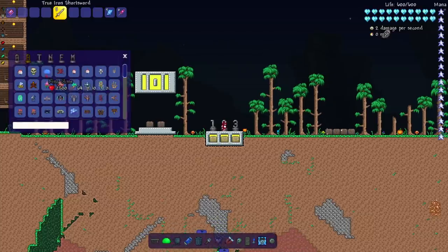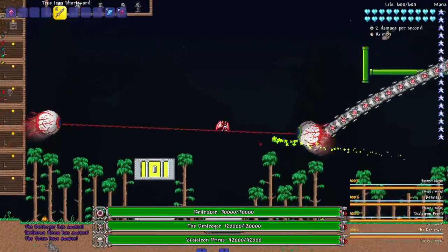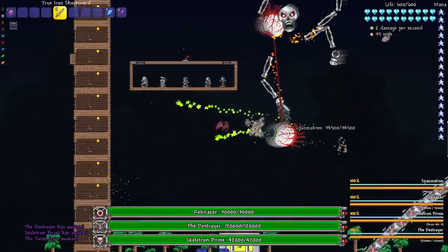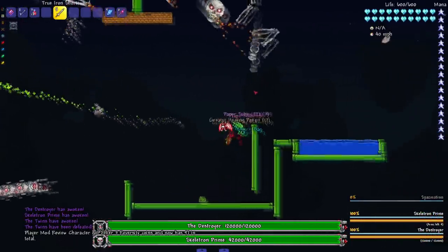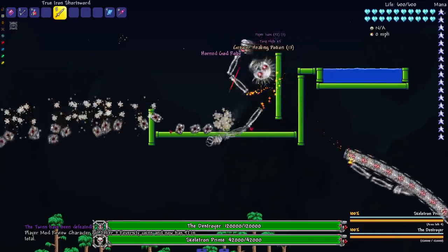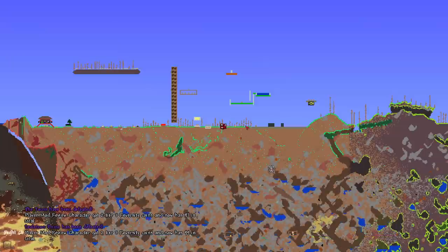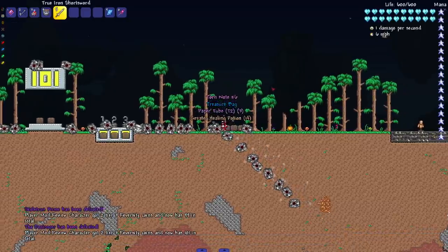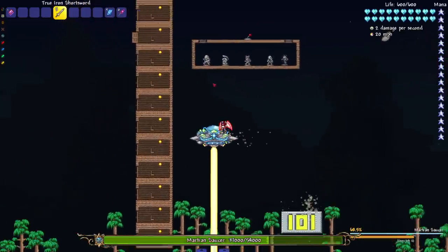Let's get to the hardmode bosses — starting with my favorite mech trio, though really we also have the Steampunk Trio in the Enigma mod. I expect to one-tap everything here. The Destroyer is interesting: it kind of got split up instead of being one-tapped, but if we hit him in the head, yeah, we do one-tap him. Next up, let's do some event bosses.